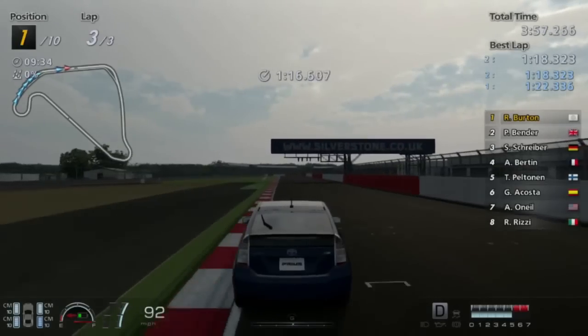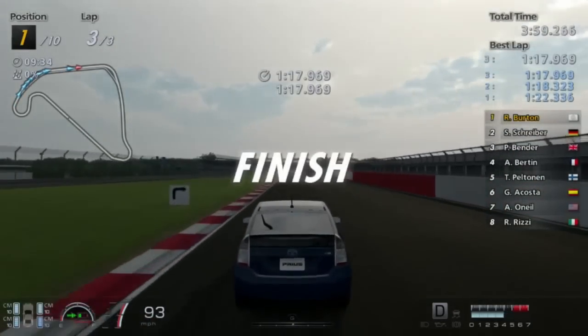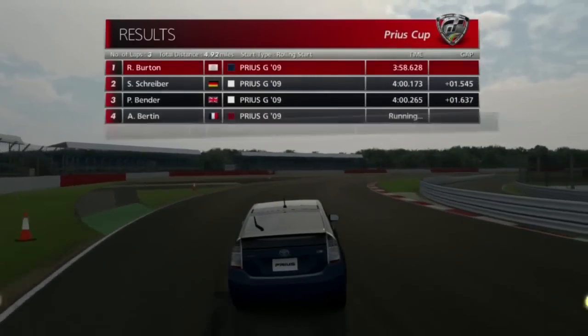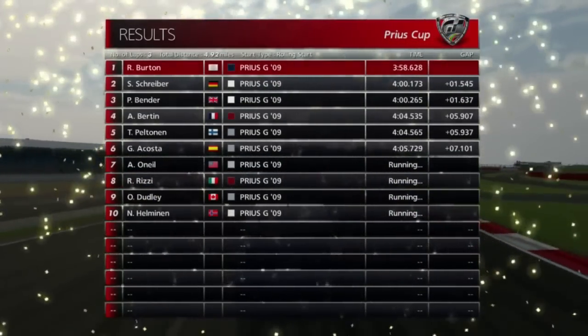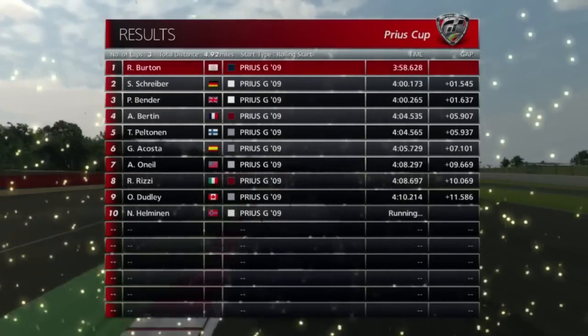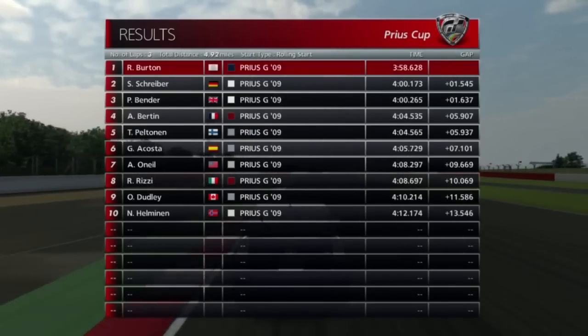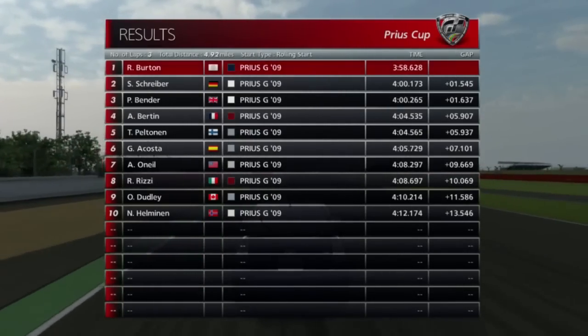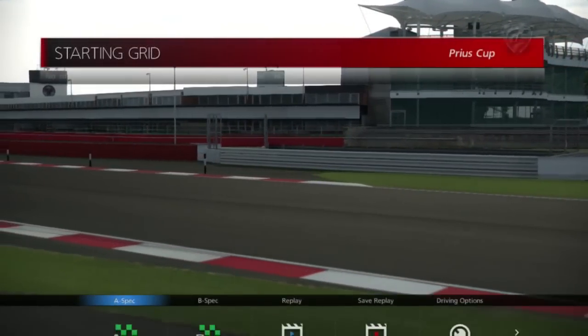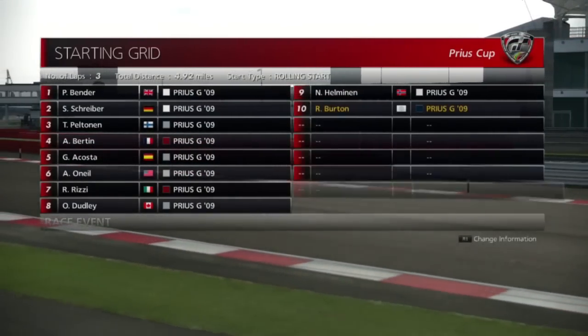Suction! Oh God, where am I going? There we go — we win our first one-make race. Huzzah. And I was the only one to finish under four minutes. Personal victory. We had two Nins in this race: Peltonin and Helminin. So many Nins. Oh my God. Also, our first over-six-car field pretty much, which is cool. So there's our first one-make race down. Let's move on to the next one.